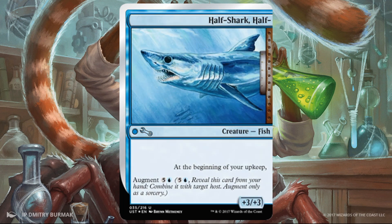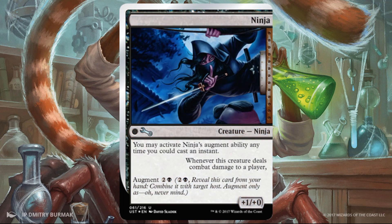Half Shark Half — this is a good one. You're paying for it a little bit, but +3/+3 is significant. And at the beginning of your upkeep, creating the trigger is actually really nice for a lot of these cards. Blue and five — you're going to invest in it, but it's worth it. Ninja — awesome because you can actually play this anytime you can play an instant, unlike these other cards. This one gives +1/+0, not huge, but the fact that whenever this creature deals combat damage to a player creates the trigger — and it only costs one black and two. This is great for agents of sneak because if you can get combat damage across, you get extra bonuses.